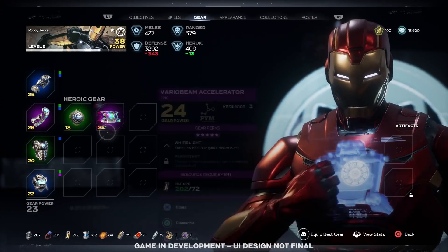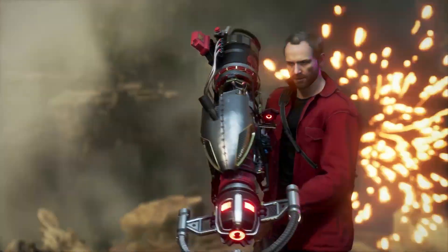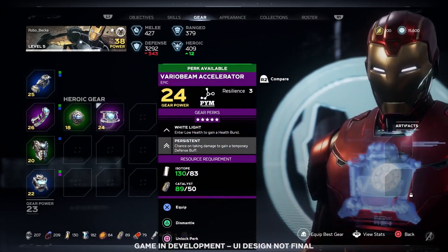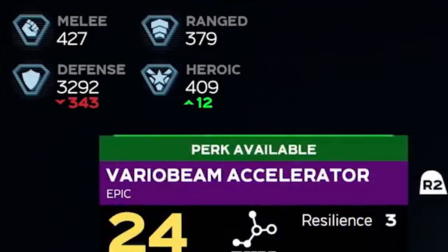After this, we get another heroic gear piece — the Variobeam Accelerator developed by Pym Technologies. Pym being of course Hank Pym, aka Ant-Man from the comics. We know factions will be groups you can buy gear from, so Stark Industries and Pym Tech may be two of the factions. The perks on this piece are White Light — 'enter low health to gain a health burst' — and Persistent — 'chance on taking damage to gain a temporary defense buff.' Although in the heroic category, it offers a lot of defensive perks, reducing defense but boosting heroic stats.